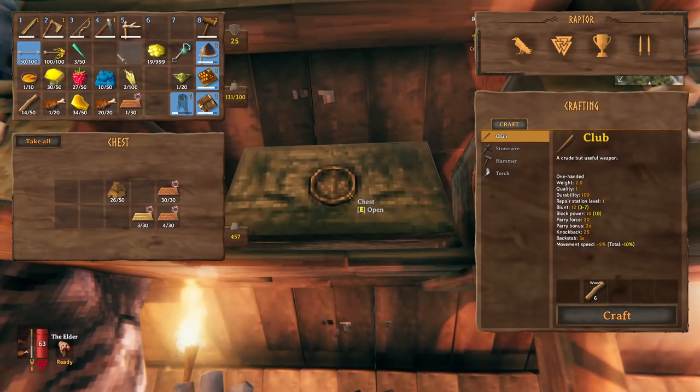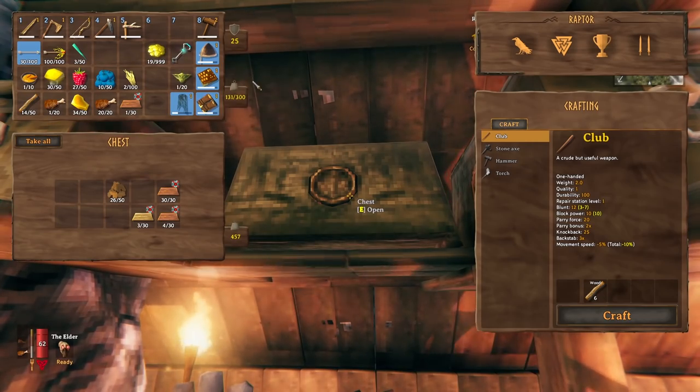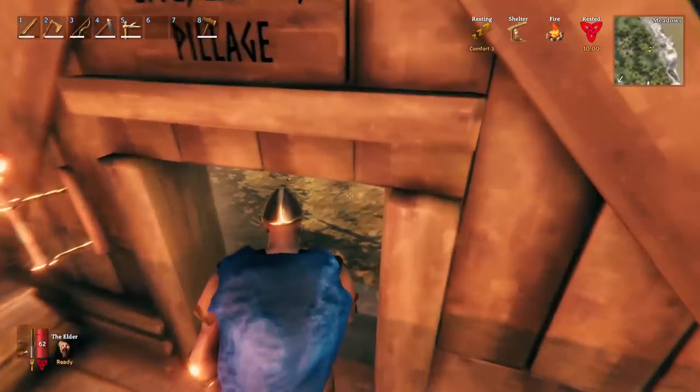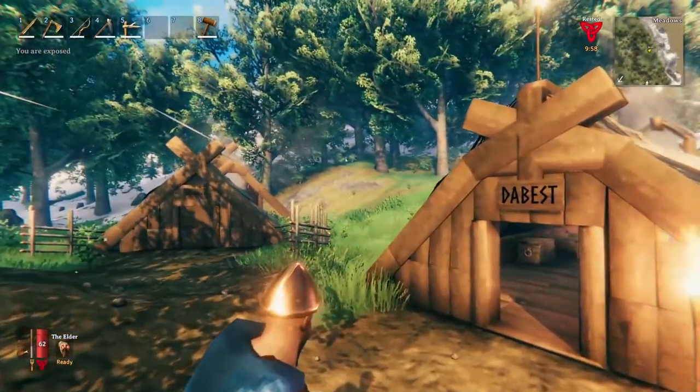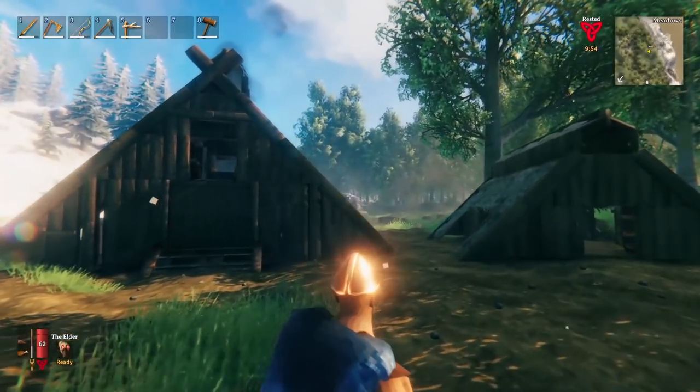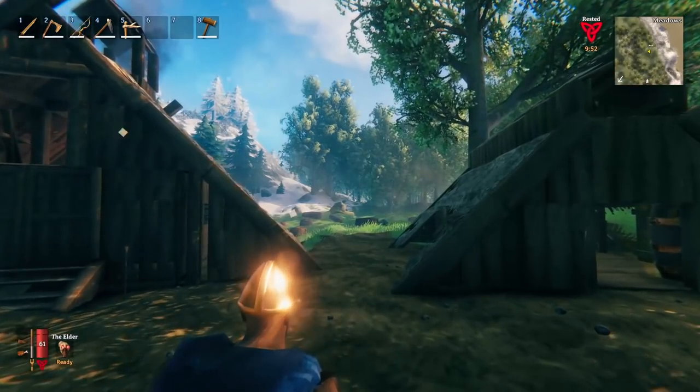You can see all the trophies and things we're unlocking. We're very advanced, but this is a very good way to start on day 2. Once you've discovered the meadows and have a little bit of progress, make sure you make your way into the dark forest and start finding things like surtling cores.